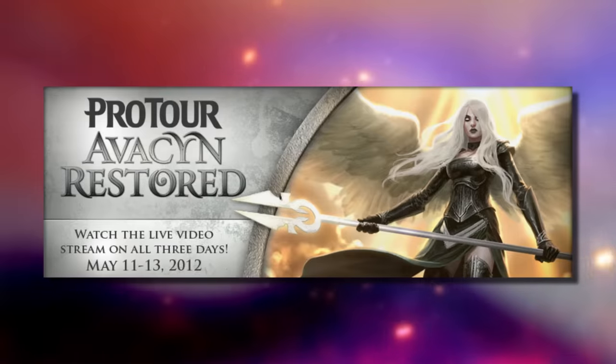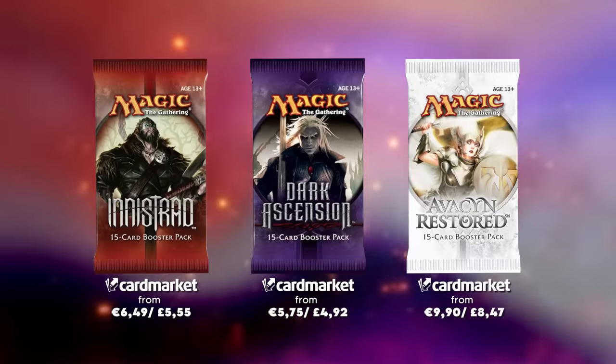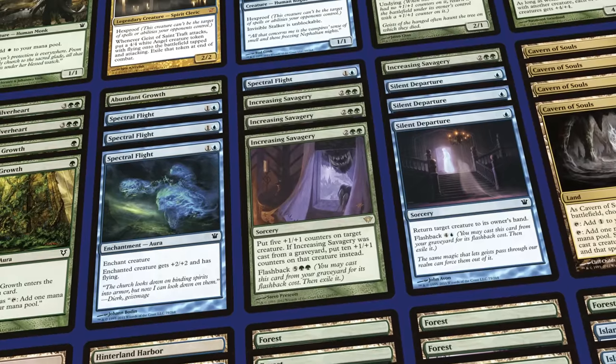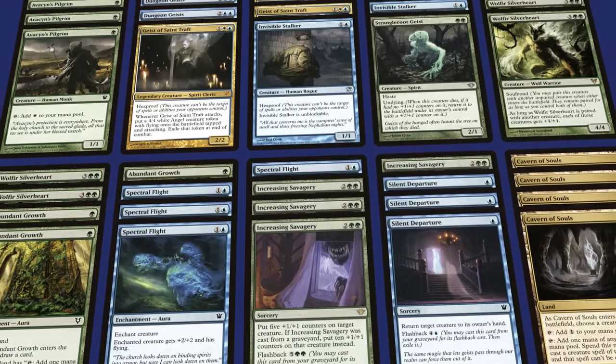This brings us to Pro Tour Avacyn Restored. At Pro Tour Avacyn Restored in Barcelona, you could only play with cards from the three sets that took place in Innistrad. Enter Alexander Haynes. He entered his second Pro Tour with an odd choice of deck. With this pool of 666 cards, most people chose to pilot a green and white aggressive deck with Avacyn's Pilgrim and Wolfgear's Silverheart. But Alexander Haynes decided to come to the event with a deck that some would call ambitious.